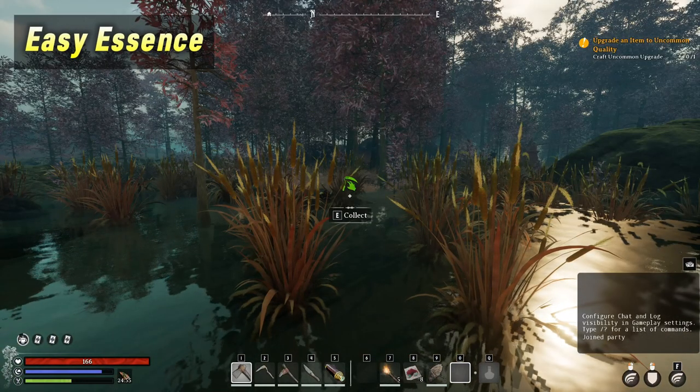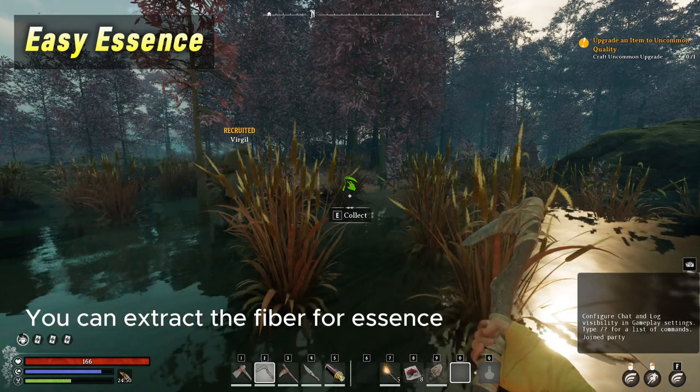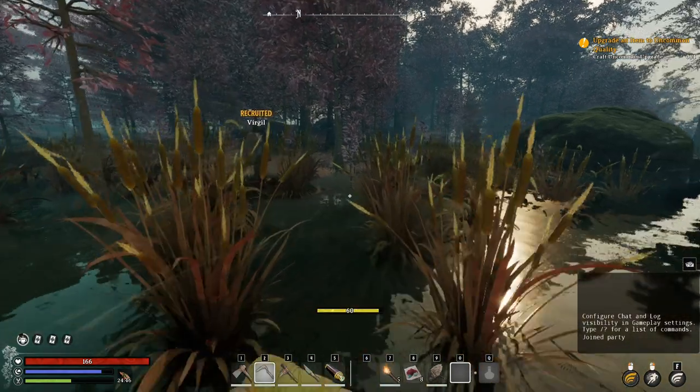Next, you need essence for repairing equipment and unlocking recipes. The fastest way to get these is by pulling out your sickle and going to town on some plants — each one nets you one essence.